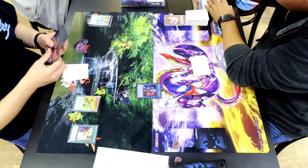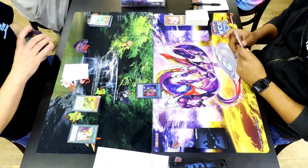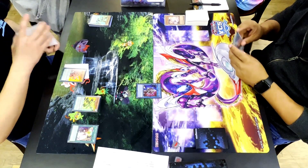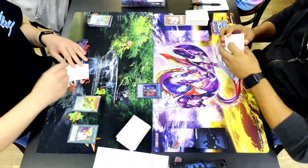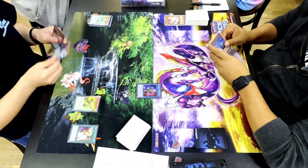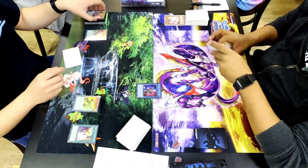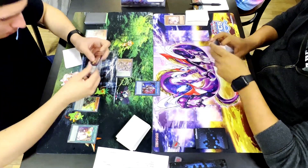I take the two monsters and turn them into Beyond the Pendulum. Beyond the Pendulum's effect searches out a low scale, so I'm going to go for Matchs Pegasus — yep, there we go, Matchs Pegasus. Now I can complete a scale and perform a pendulum summon. I'm in a very bad position; if I had a Harmonizing Magician I could have harmonized and made like Beared into Fleur. I scale Matchs Pegasus and perform my pendulum summon for two.